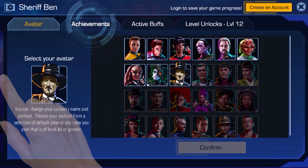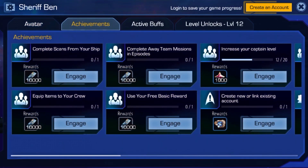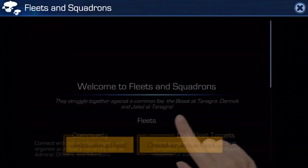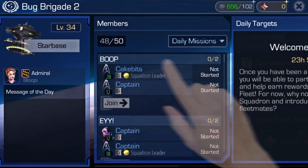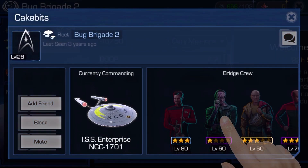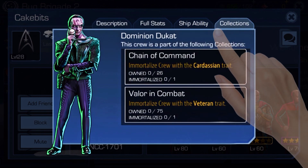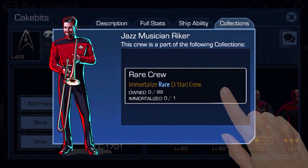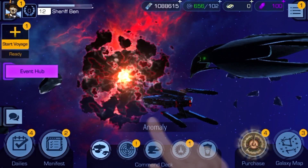We also polled achievements along with your profile information, added a new fleet filter that shows fleet members' daily missions completion progress, and an addition to the crew info panel pop-up where you can see the collections the crew is a part of, as well as its status, for players to make more informed decisions if collections are your thing.